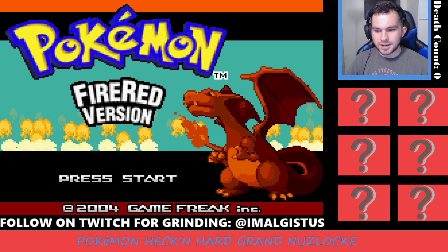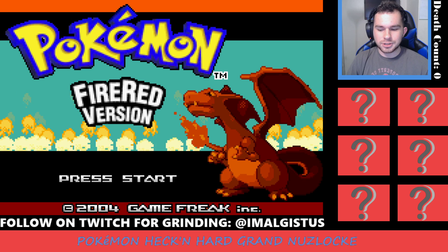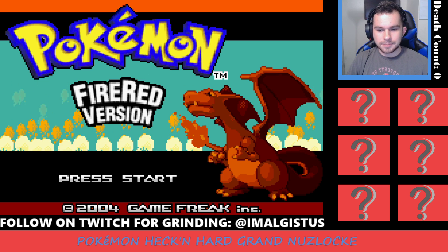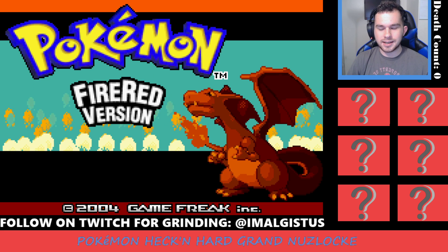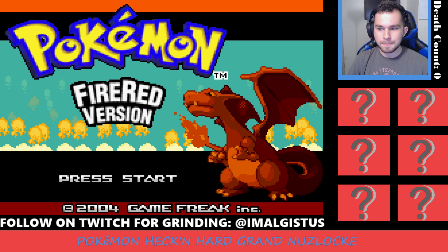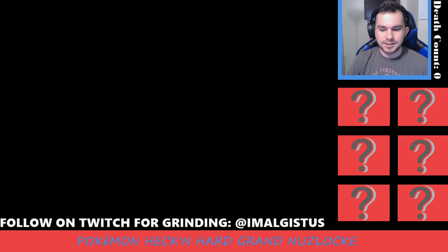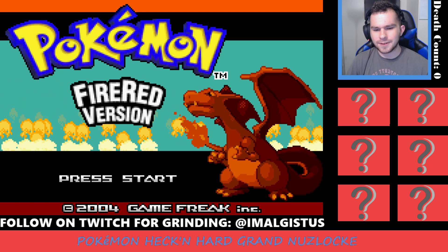A few differences compared to the regular FireRed version. The big difference is it is randomized, which means everything in the game — every Pokemon, Trainer Pokemon, Wild Pokemon, starters — are completely random. I set most of them, except for the starters, to be same global area one-to-one mapping. So there should be only 151 total Pokemon in the main game. Trainers are supposed to keep the same strength and have type-themed teams, which should be interesting — I've never done a randomizer like that before.